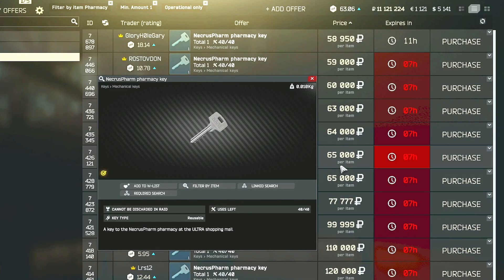Hey guys, this is a key guide for the Necros Farm Pharmacy Key, which is a key on Interchange. This key can be found in the pockets and bags of scavs, as well as in jackets or drawers, or you can also buy it from the flea market, where it does typically sell for between $50k and $100k.